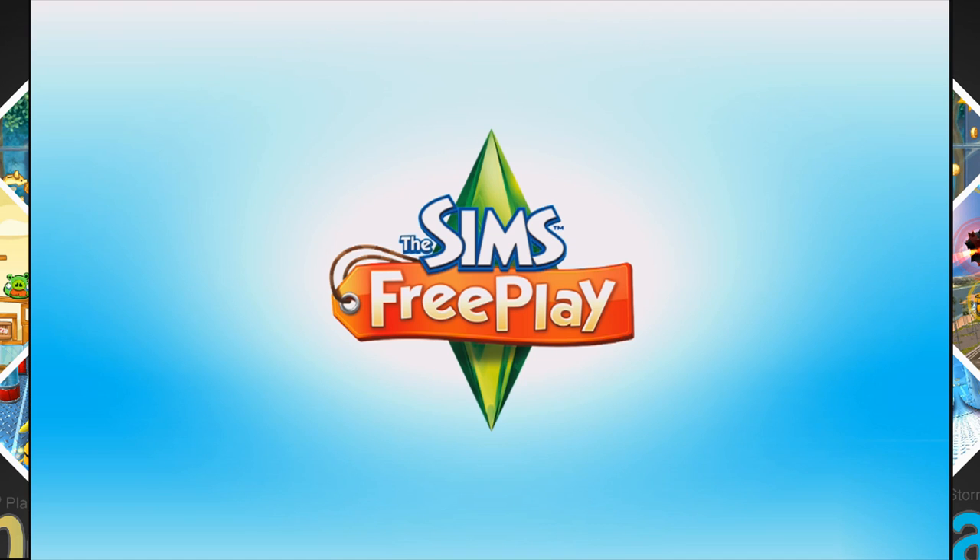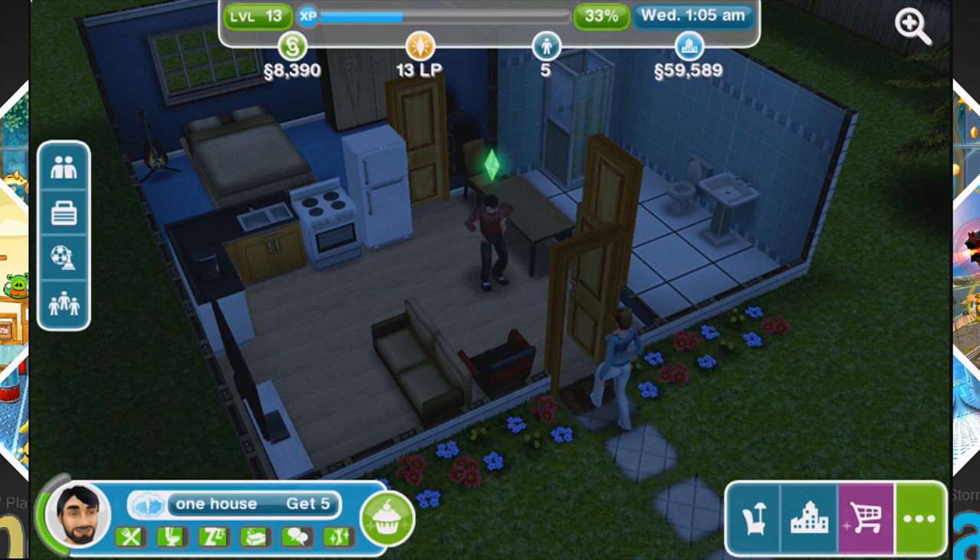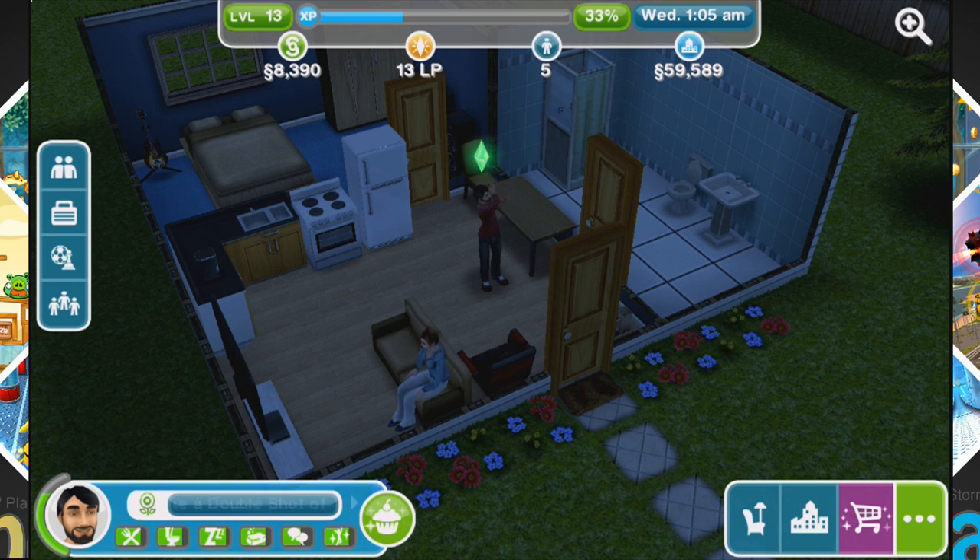I'll go ahead and jump into my actual Sim, which I created for myself. It's just like any other Sim game — you send them to the restroom, get them something to eat, get married, have kids, etc. On the bottom left bar, there's a food icon, a restroom one, a sleeping one, a shower, a conversation icon, and one for entertainment. Just like any other Sim game, they have their needs to complete.